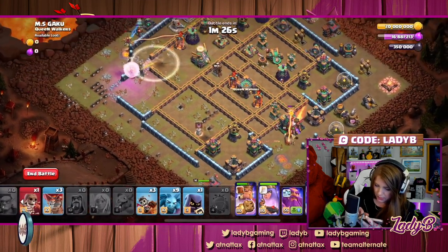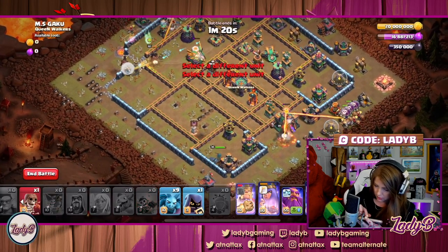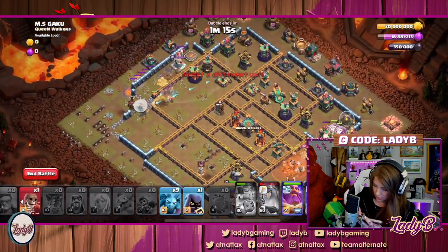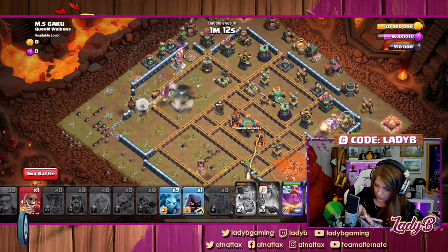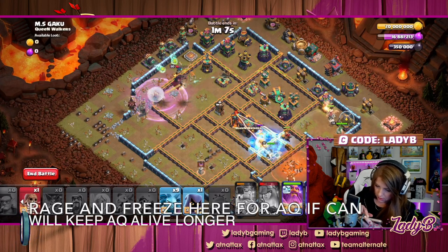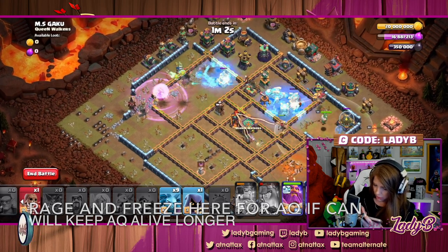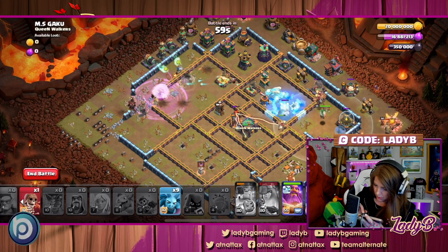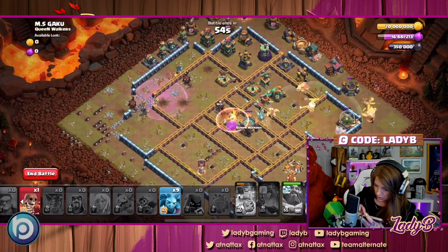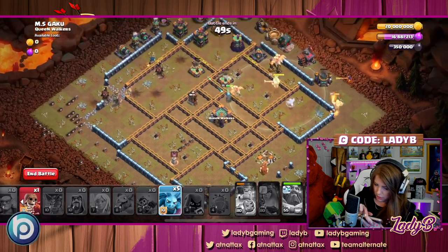Send in the royal champion because the king is providing a lot of tank right now. Send in the loons. The king is providing awesome tank here. Hold on to the warden ability just a little bit deeper. I would love to have just a little bit more out of that royal champion. Start getting cleanup going — there are traps in the core of the base, so be very careful.